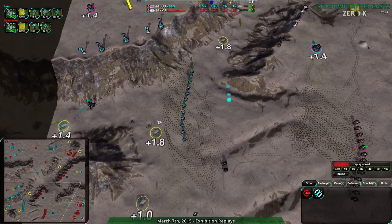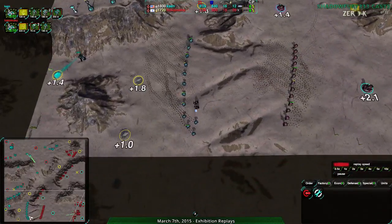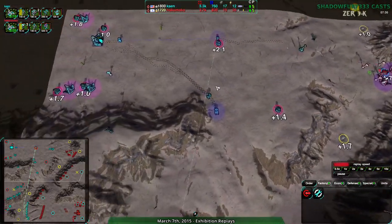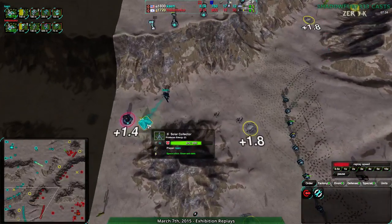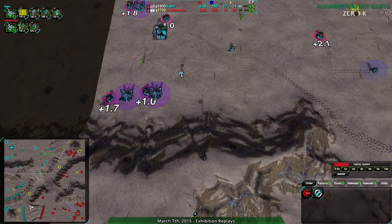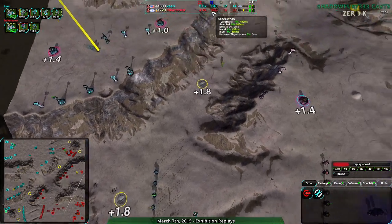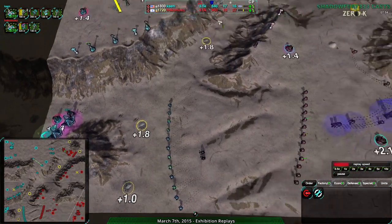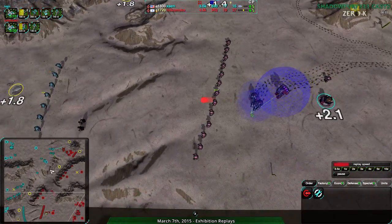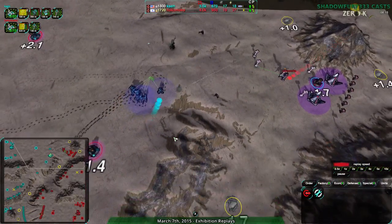Territory control on this map really matters since there isn't a whole lot of metal available, so reclaim is very important — as is overdrive, which Hokumoko has been focusing on slightly more than Kane. Kane's main problem right now is not enough energy; they've been stalling on metal for quite some time and need more power plants. Kane is getting a few solar collectors in enemy territory, though solar collectors in the main base would be harder to attack. Hokumoko is switching to a felon-convict ball to support the bandits, while Kane goes for a thug-outlaw-rogue setup.